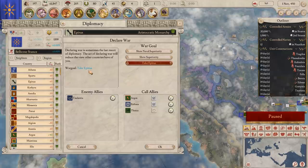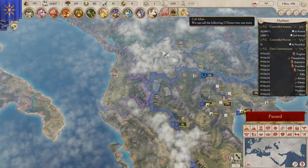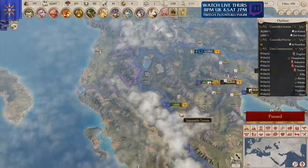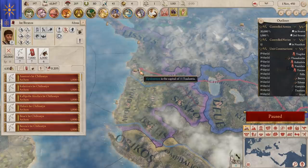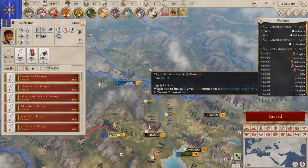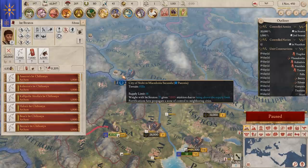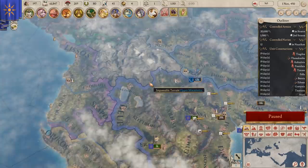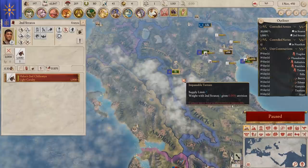Now, here is the capital and it's got a fort. Forts stop you marching past them — if we were to try to march through anything touching that fort, we'd have to take the fort first. So we're going to go siege down this fort and take it for ourselves. It's also the capital, so it works perfectly for us. I'm going to try and keep my army united, at least for now.